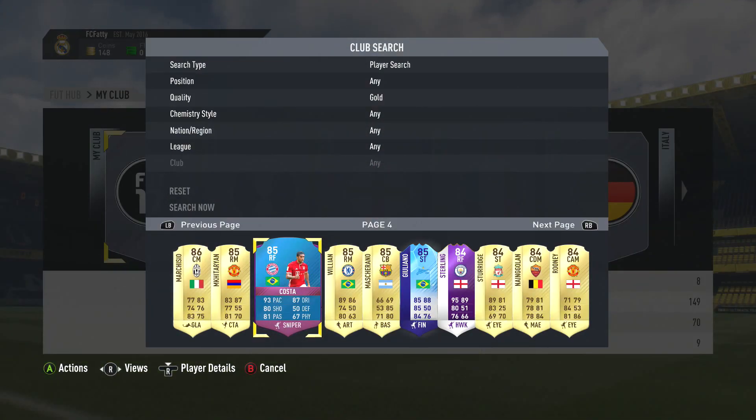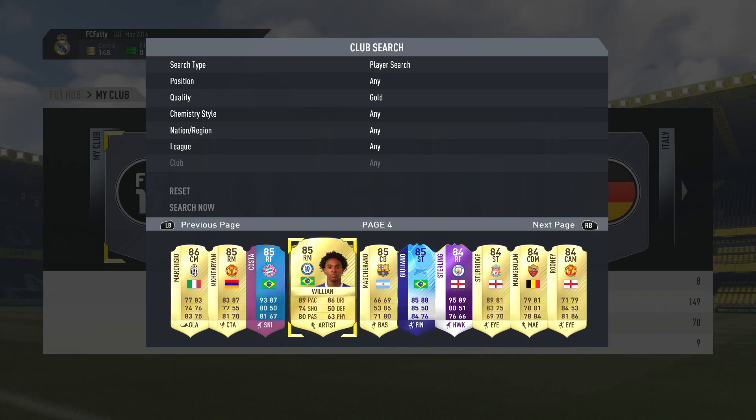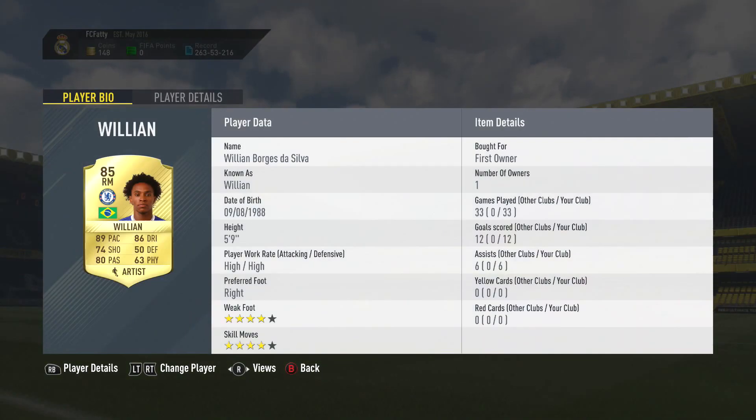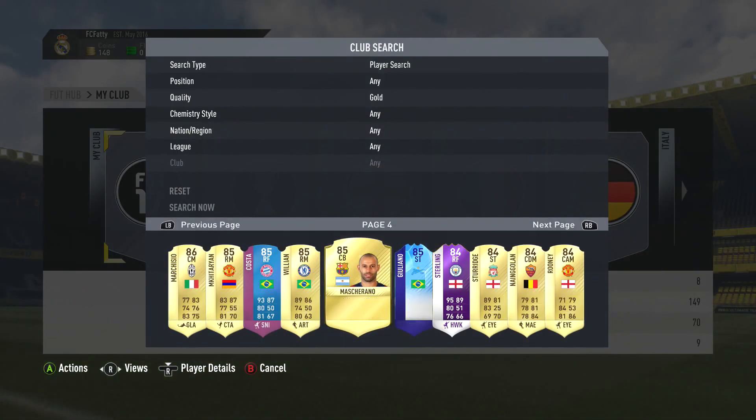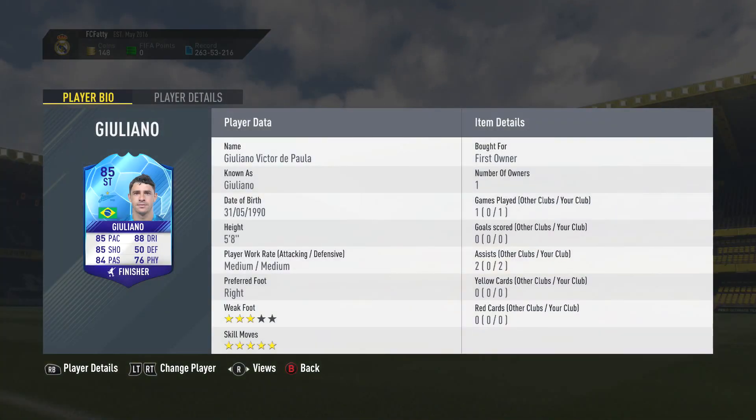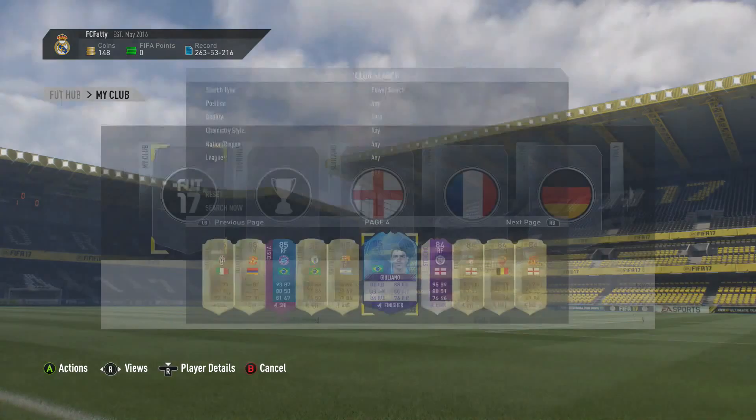Including coins spent on squad builder challenges like Sterling, I've spent about a million coins on these packs alone. I've got Willian here — I've used him 33 times and he's very good in game. I've got Mascherano — shame it's not Messi but you know, we deal with it. Then I packed Guilliano — the blue Guilliano — in a random two-player pack yesterday. He was my first one and I was really happy about packing him.